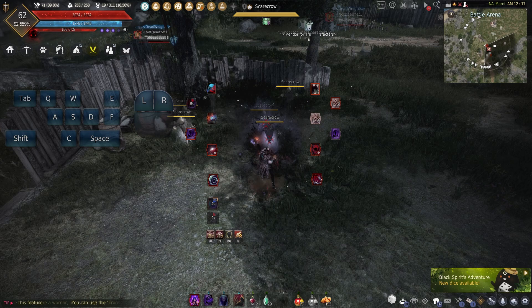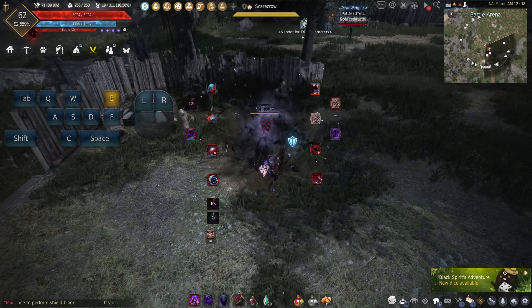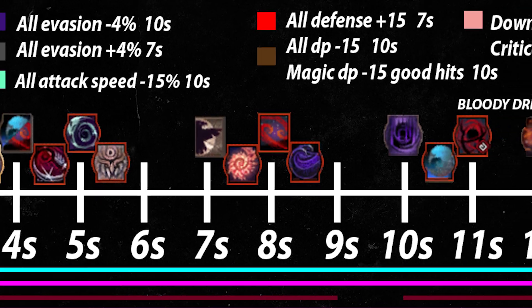In the event you mess up the Beat Kick timing in the middle of a grind, don't worry — you can always use Crow Flare into Beat Kick for recovery, then continue with Engulfing Shadow and onward.